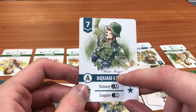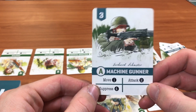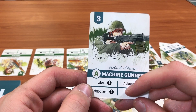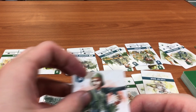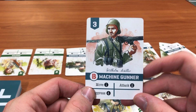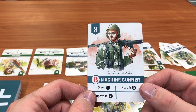The machine gunner has similar moves: he can move one tile, attack with two attack dice instead of one, and suppress units — forcing them to use another activation just to activate. He's very powerful, being able to suppress at four dice. Each unit type has three different squad variants, so you might have four or five riflemen from squad A and a few in squad B and C. Chits say what squad they belong to, and you can only activate a chit using the matching squad card.